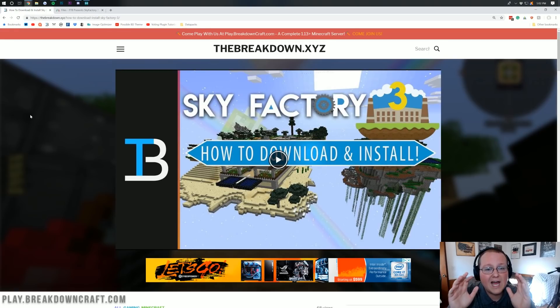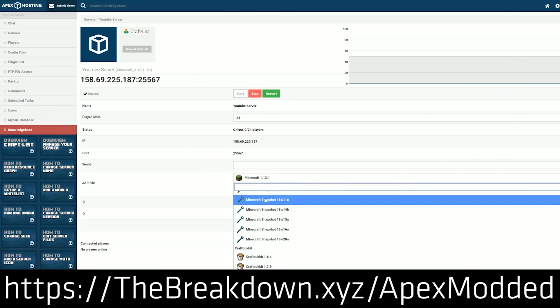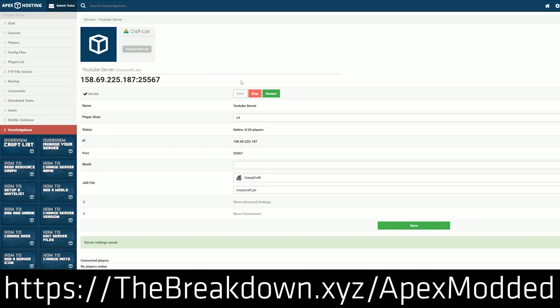Because of that, the best way to get a Sky Factory 3 server is to actually buy one from someone like Apex Minecraft Hosting — first link down below. Apex has been awesome enough to sponsor this video, and you can get a Sky Factory 3 server over there for just $5 per month. It's super easy to set up — super simple, and overall just a great way to get things up and running with a modded server without using your own computer's resources.